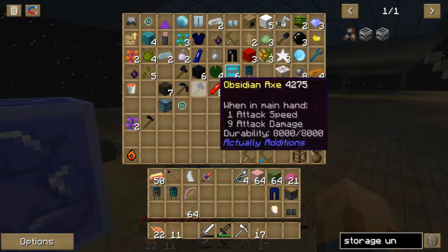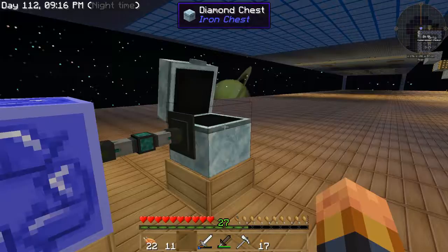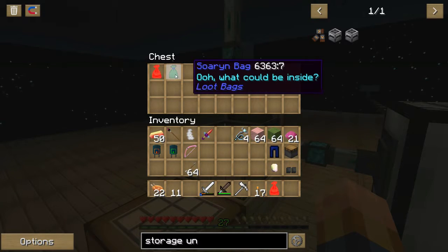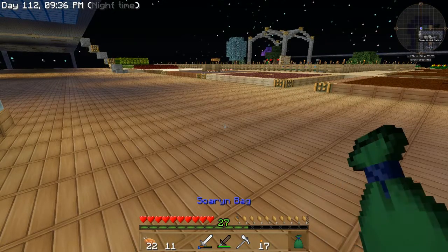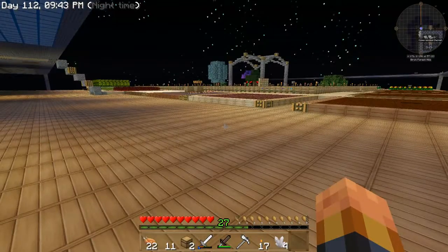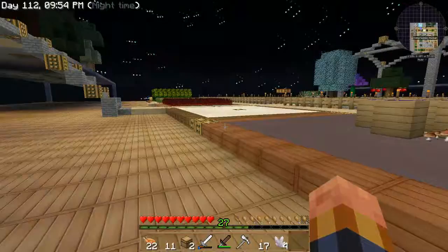Blue slime crystal, mana pearl — I've got to get back into Botania too; we'll work on that next time. I'm getting some odd things right here. I've got a bacon bag, another bacon bag, and a soren bag — let me open that. Raw pork chops, of course. What does a soren bag have? Nether quartz, a chest, and a stick — very cool, thank you Soren!